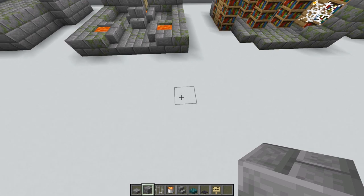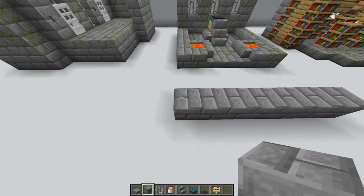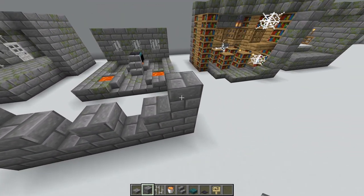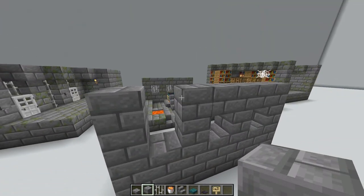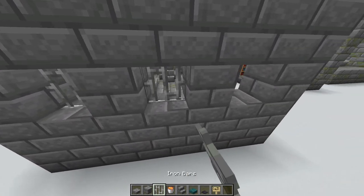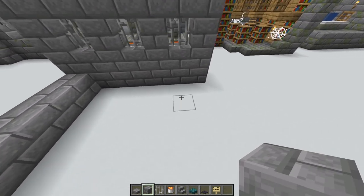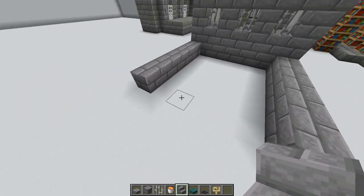Let's get started. We're going to start by making the back wall - go seven across and then four tall. We're going to fill all of that in except for the middle block there, middle block there, and the middle block there - everything else gets filled in. Then put your iron bars in the middle, and on either side of these walls we're going to come out six blocks on each side.